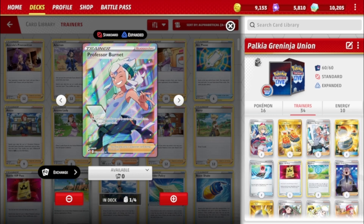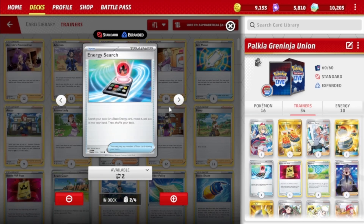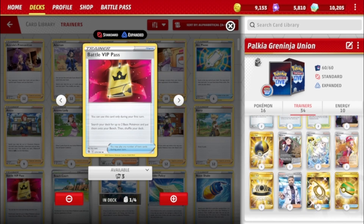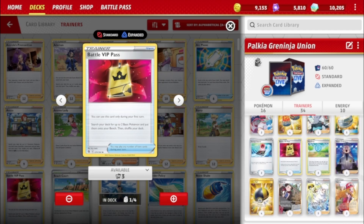With Professor Burnet, say you have Energy in play and Greninja is out but you don't have Energy in hand — you can discard two Water Energy and then use Star Portal to attach them and attack. Then there are three Switch, obviously to get your Pokémon unstuck. Two Energy Search — RIP Capacious Bucket, that card is no longer in the format, so we're down to regular Energy Search. And the one Battle VIP Pass — if you don't hit it turn one it's useless, but you're only playing one so it's not too bad, and you do have other ways to get Pokémon.